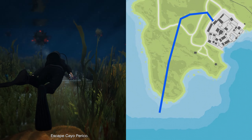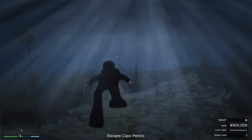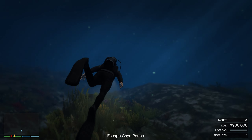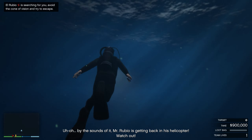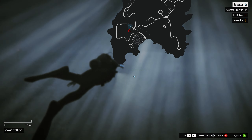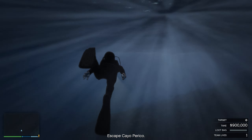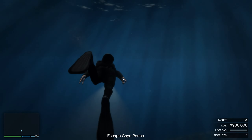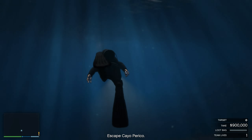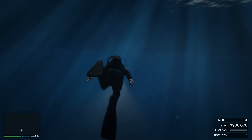If it works, it works. I'm bringing up the map again — this is the route I take and where I end up. I'm pretty much just swimming away until it gets pretty deep. I'd also recommend swimming just slightly below the surface — that way you can trigger the escape point. I'm kind of swimming around finding my bearing, heading in the right direction, and basically just keep swimming until where it says 'Escape Cayo Perico' at the bottom pretty much disappears. Once that disappears, you've pretty much got it.